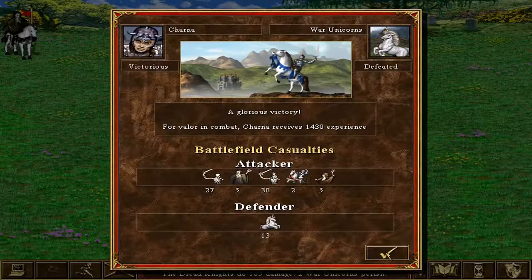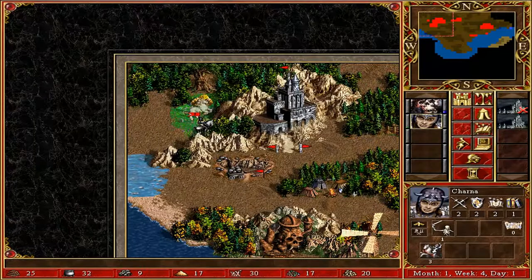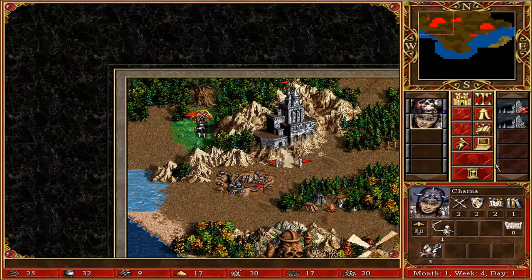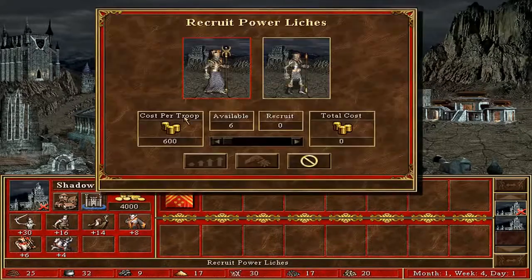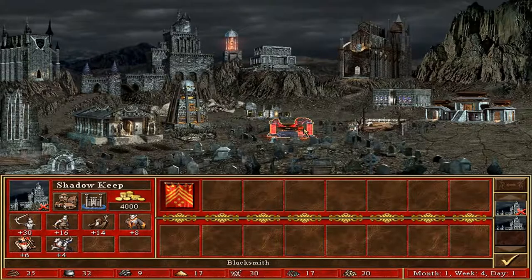As you move your heroes around on the map with their armies you encounter various sites. For example, you might find a lumber mill that's going to give you more wood each turn. You'll also encounter hostile neutral armies that you can bash up — these are usually blocking an important path or guarding treasure. You may also find neutral undead legions that will join you when you interact with them.